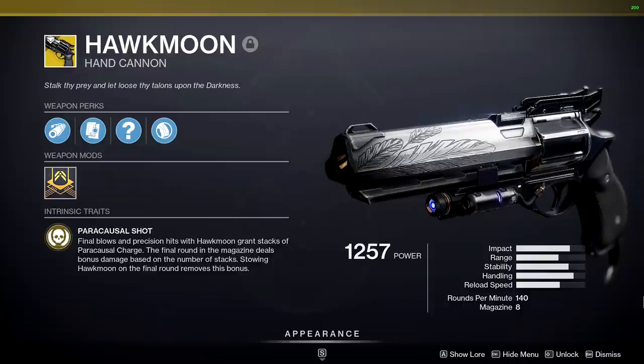Paracasual Shot: final blows and precision hits with the Hawkmoon grant stacks of Paracasual Charge. The final round in the magazine deals bonus damage based on the number of stacks. Stowing Hawkmoon on the final round removes this bonus. If you're like me from D1, you remember it had Luck in the Chamber — you used to two-tap sometimes, got a random one-shot bullet. Bungie doesn't want to bring Luck in the Chamber back, and this is the change they made.